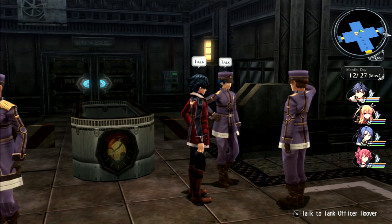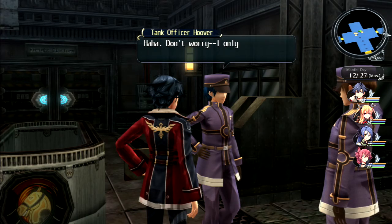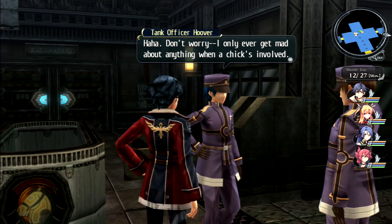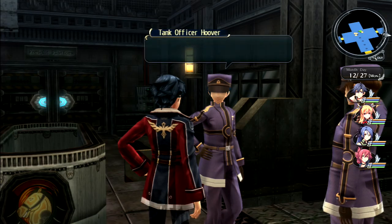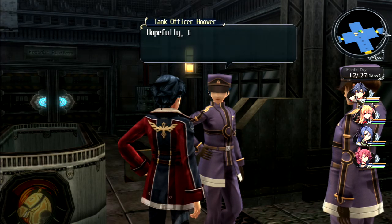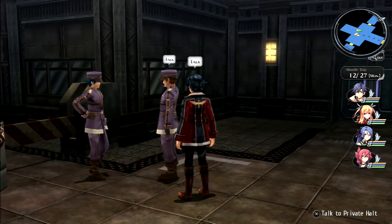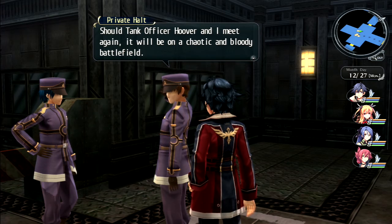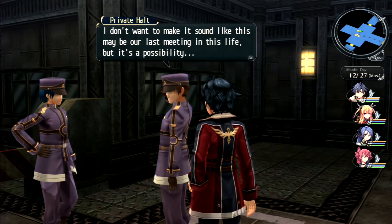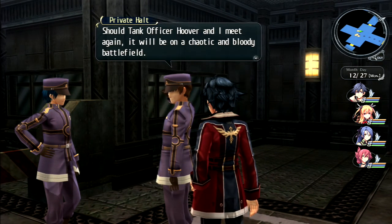Talking to Bolt and Hoover - Hoover is heading out, wishing the men victory and glory. Halt comments on Hoover's capable nature despite his goofball attitude, noting this could be their last meeting before a chaotic and bloody battlefield.